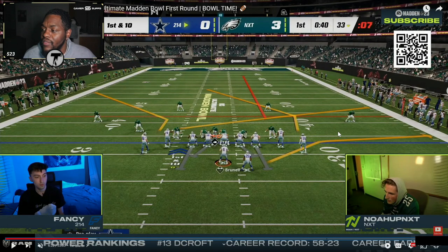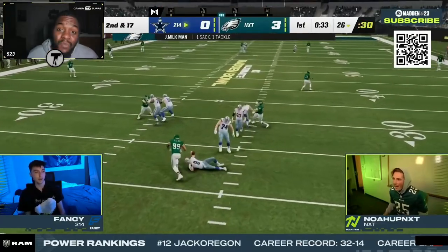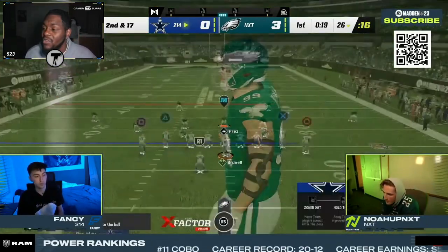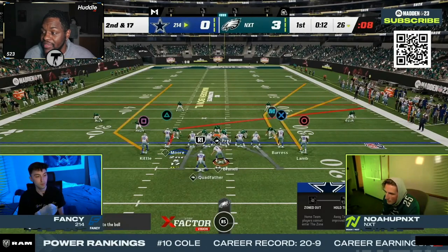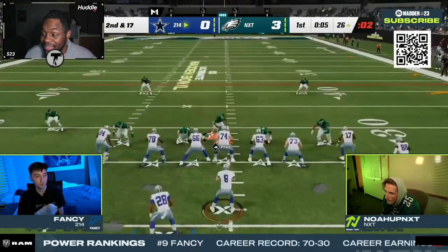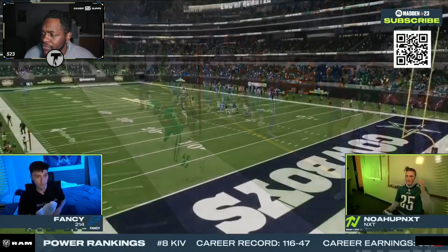We see a standard concept in tight offset tight end — a cover-three-beating concept with a high-low to the right. It's odd to run to the short side instead of the wide side; this play should be flipped. Noah has the Milkman — one AP, Unstoppable Force, X-Factor active on JJ Watt — gets a one-on-one quick shed when Fancy sends out five. Fancy is going to have to start double-teaming the Milkman ability until it's deactivated. For one AP, that's an absolute animal at the tackle, lit up for the majority of the game.